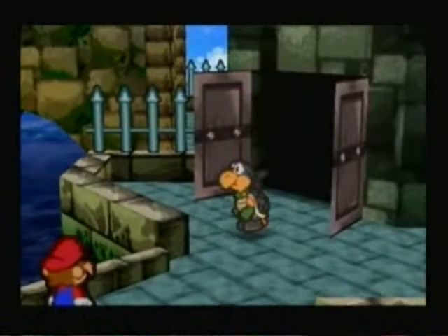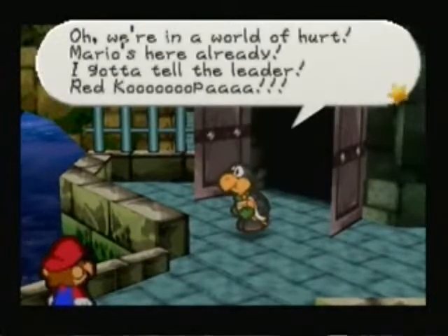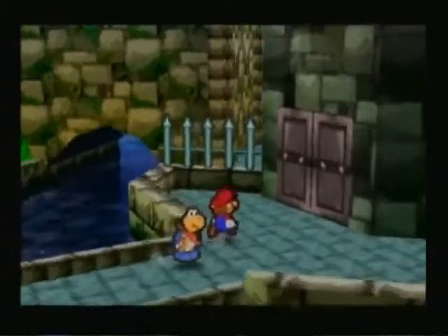Let's head over here. Oh, here's a black Koopa. Mario — what the? What in the world?! He's already here — gotta go tell the boss. Yeah, you better run away. So let's enter the fortress.